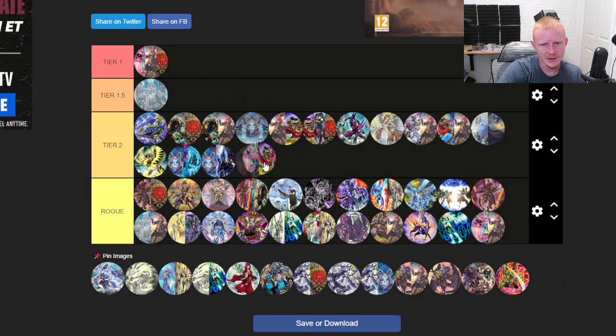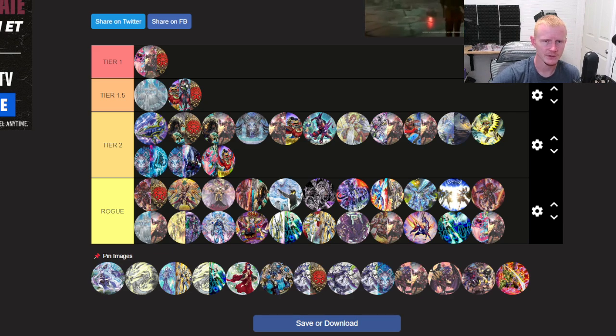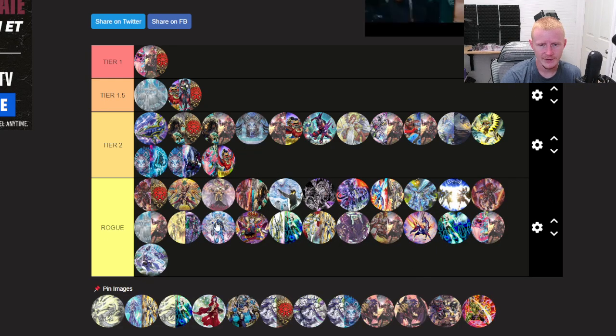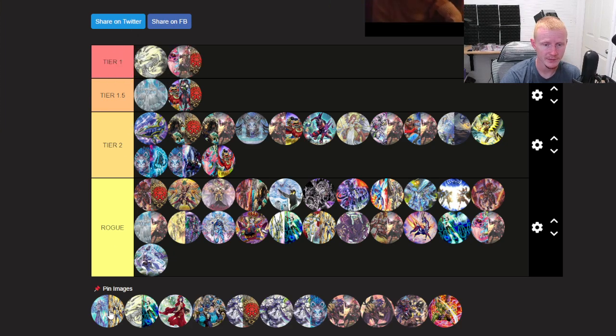Snake Eyes Fire King — I think you'll see this deck stay a solid Tier 2. Maybe the Snake Eyes Azamina Fire King version is Tier 1.5. I'm sure you'll play Fiendsmith in it too. Sword Soul — they have the Protos Lock, but it's rogue. Tenpai Dragons — without a doubt, in my opinion, is going to be the best deck of this format with the Mulch Armies.